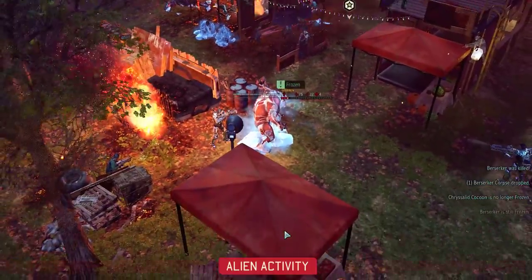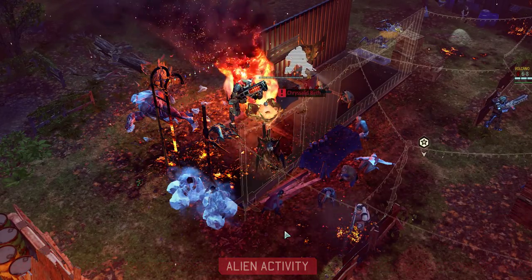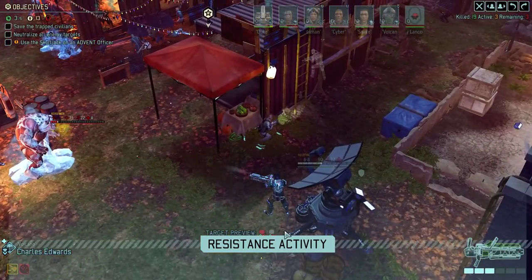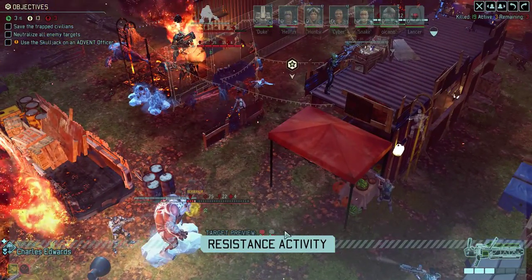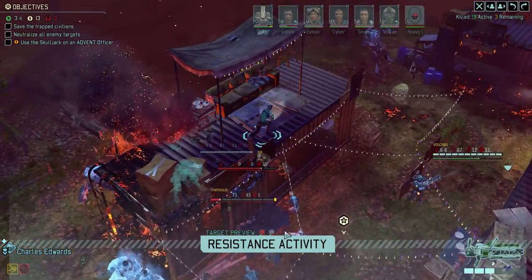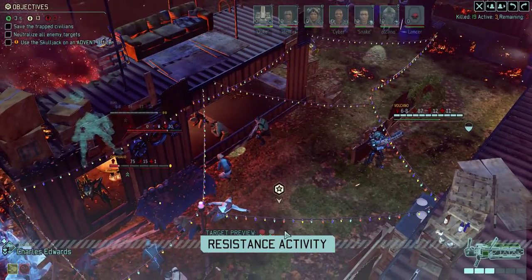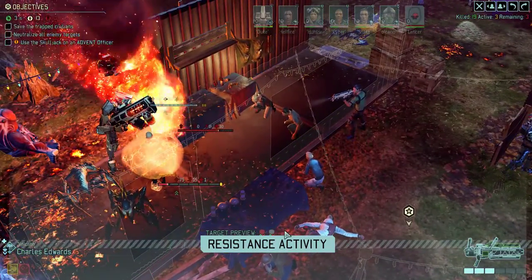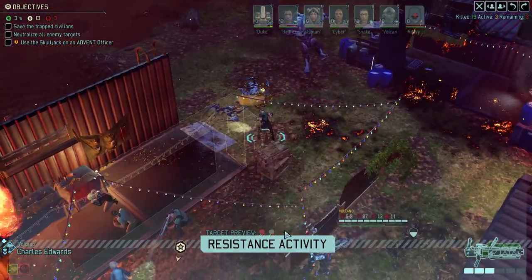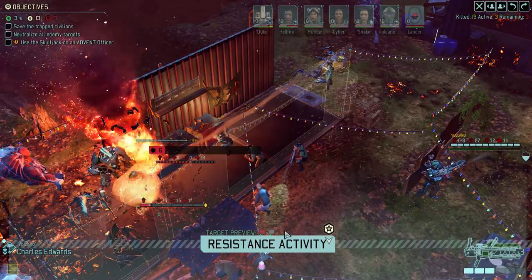There should not be anything attacking this turn. Really — you're not shooting the Berserker if he has negative 10 defense. I feel like a Crystal Cocoon should be easier to hit than an ordinary person.